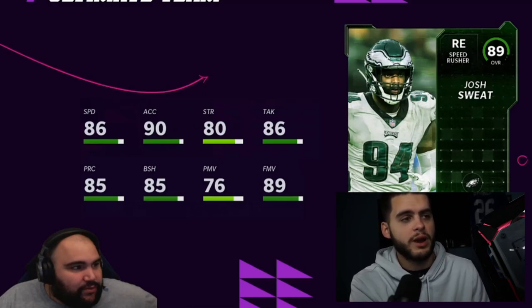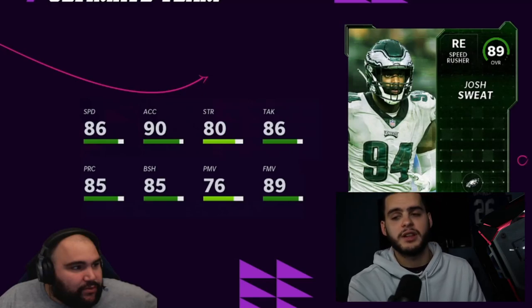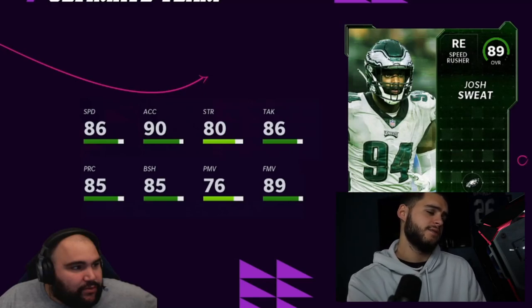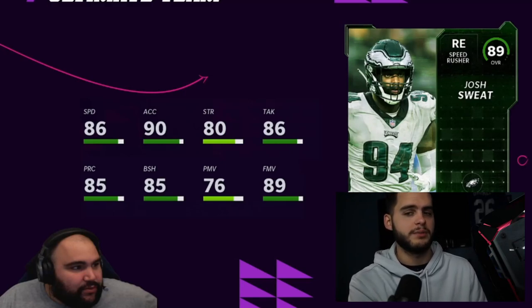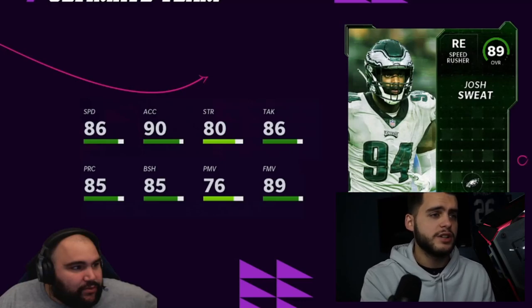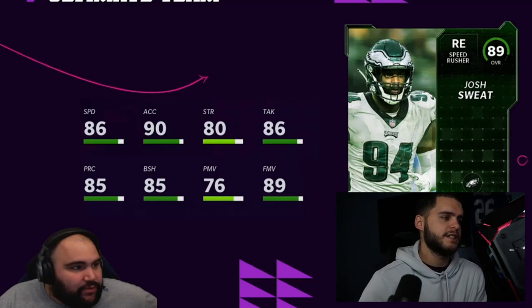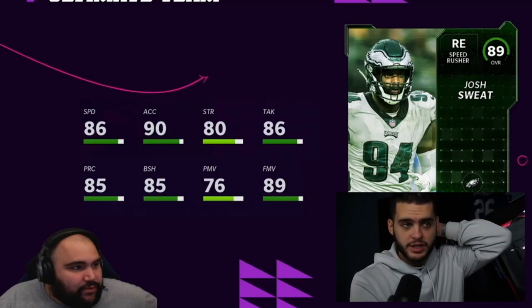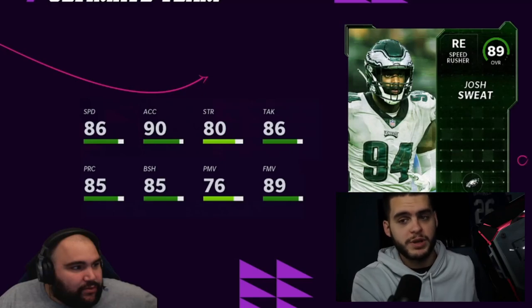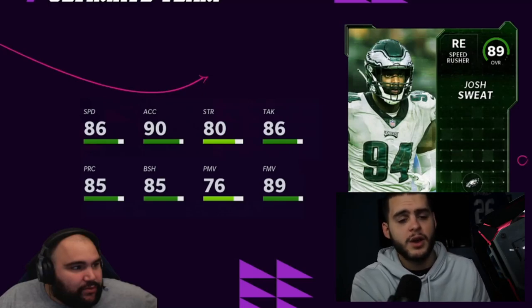Josh Sweat is 89 overall right end for the Eagles, who just beat the Lions pretty badly. The card has 86 speed and 90 acceleration. Powered up he gets a 90 finesse move with 87 speed and 91 acceleration. If you need a budget edge rusher with speed, you can play the solo and get it for free — having a 90 finesse rusher with 87 speed on a budget team is actually not bad at all.